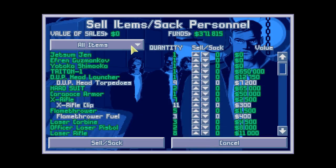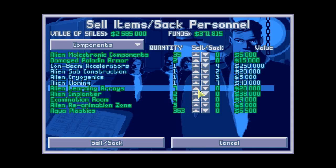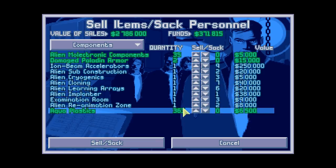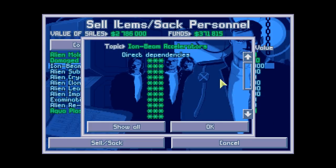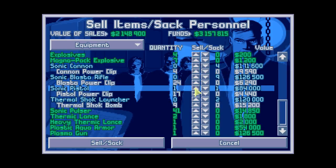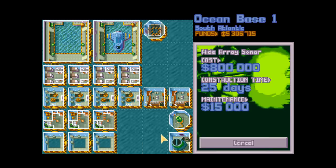We'll sell some components - just keep one for research. They are used on some things - cryogenics is so valuable! And ion beam accelerators everywhere. We'll get more chances to do these missions, but for now we need money. Sell all the extra equipment: thermal shock launchers, sonic pistols, blaster rifles, sonic cannons - yes, everything. 5.3 million! Now that's what I'm talking about.